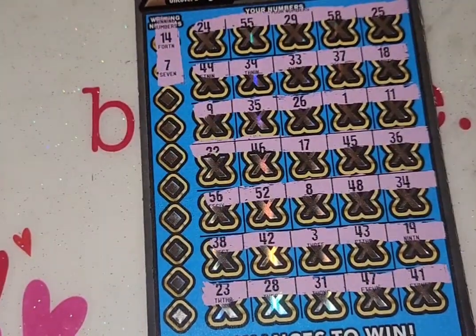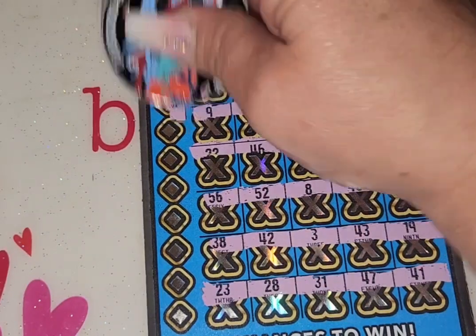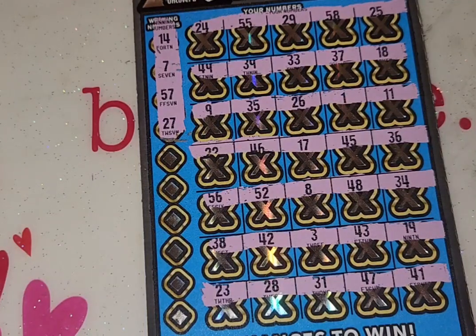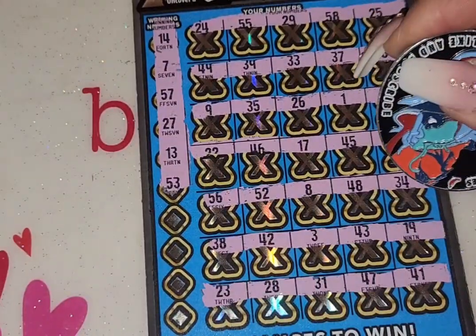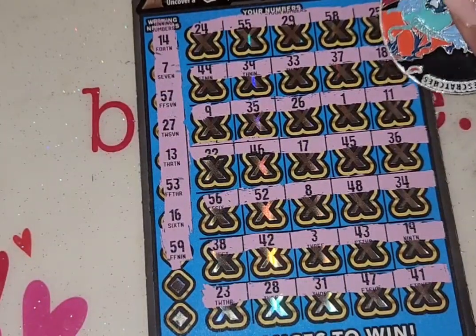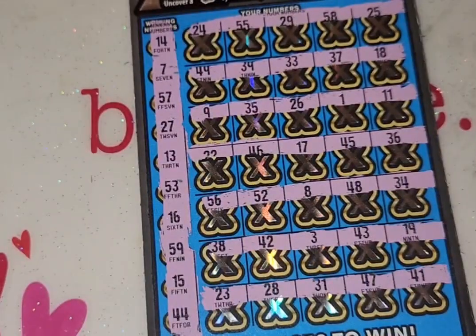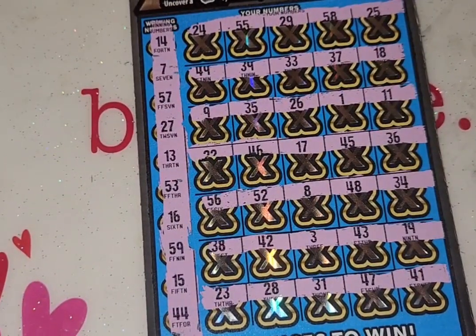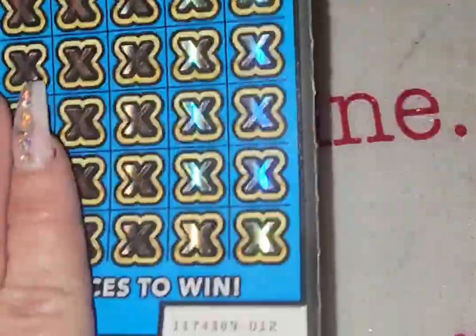Let's see if we can match our numbers. We have 14 and 7. Nope. 57 and 27. 37, 17, 47. We have a 13 and a 53. Nope. 16 and 59. Nope. And last two are 15 and 44. So far we have $100 back out of the $60 spent. Let's see what we can do with ticket 12.